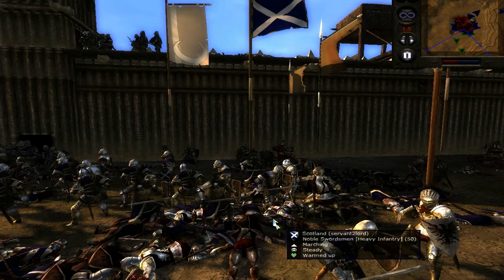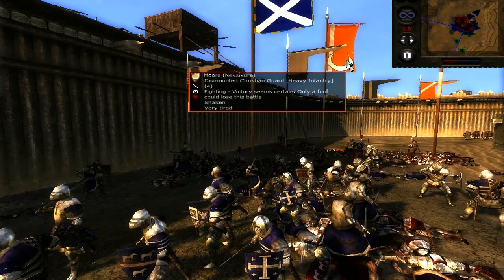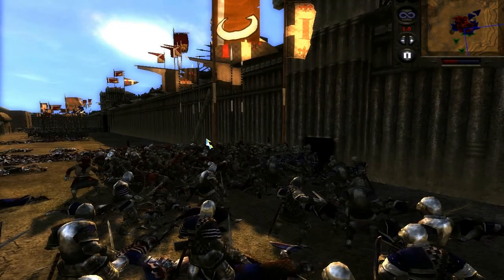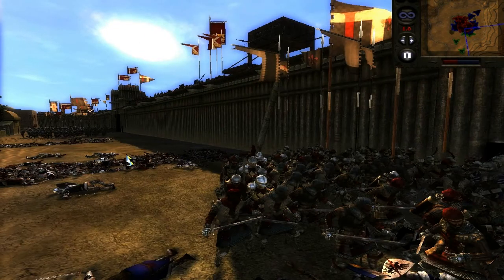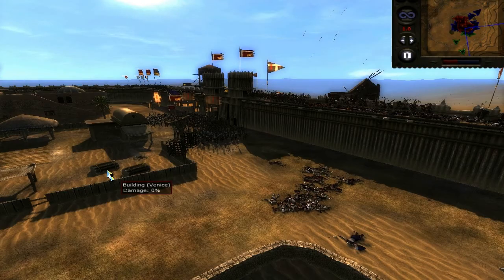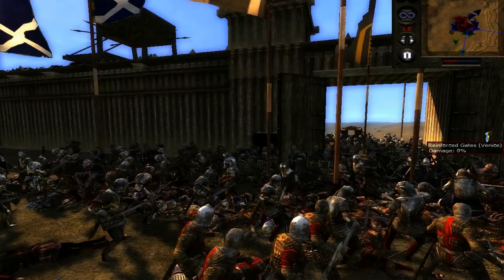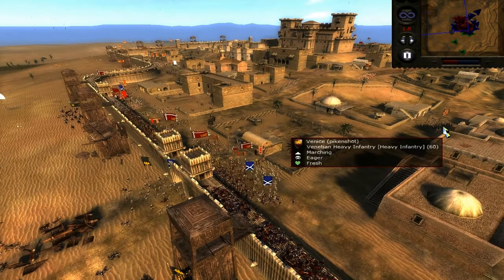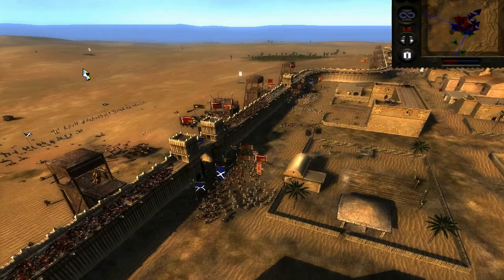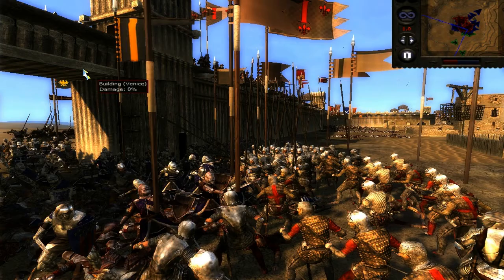The annoying thing in Medieval 2 is that even if you've captured the tower right next to an enemy infantry unit, as long as there's an enemy unit standing nearby the tower will still remain in enemy control. That means it can still fire at you even though your men are in position to capture it — it's kind of stupid. That didn't happen in Rome Total War. Something I don't like about Medieval 2 sieges. Regarding the Venetian archers, I think they were actually a good choice for a siege because crossbowmen are far less effective firing in an arc, which they'd often have to do in a siege.